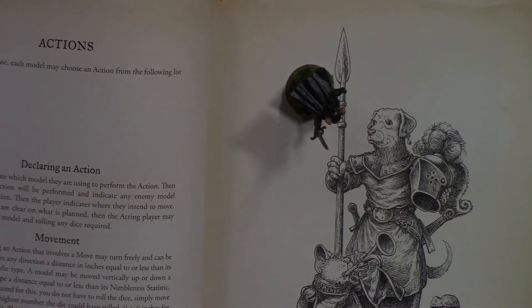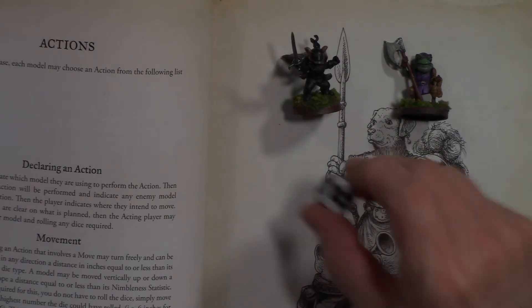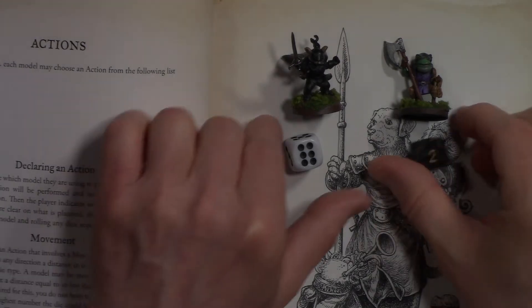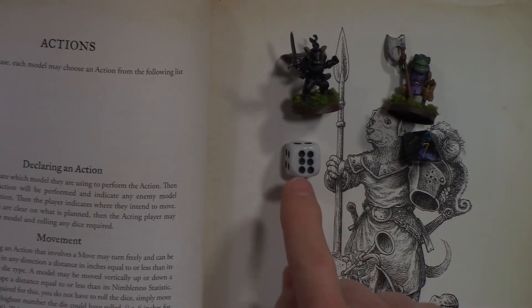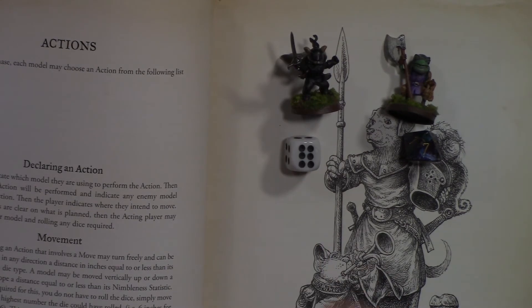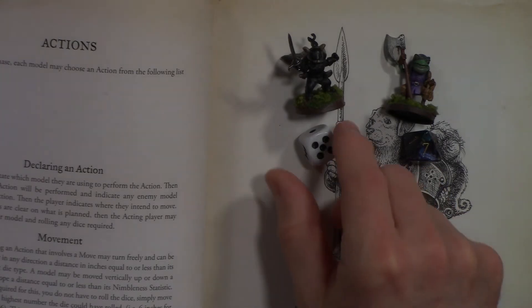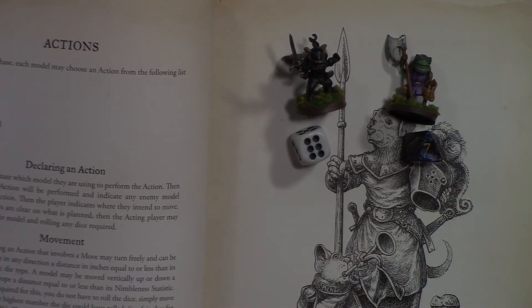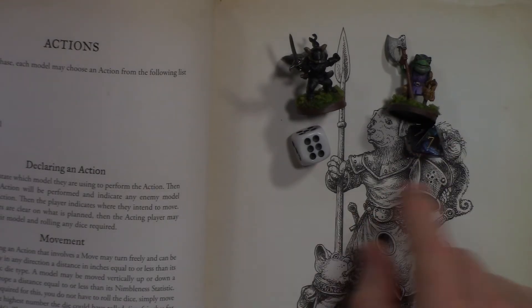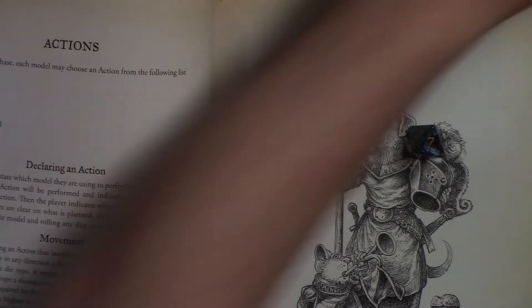For combat, both sides roll their relevant dice. Say this one attacks with a d6 and the defender has d8 defense — they roll off and get a 6 versus a 7. Normally 6 doesn't beat 7, but since 6 is the max on a d6, you add 7, making it 13. 13 beats 7, so the attack hits. Damage equals the difference: 13 minus 7 is 6 wounds taken. The same principle applies to spells and ranged attacks.